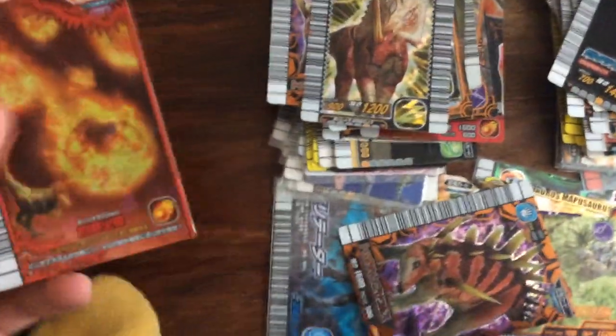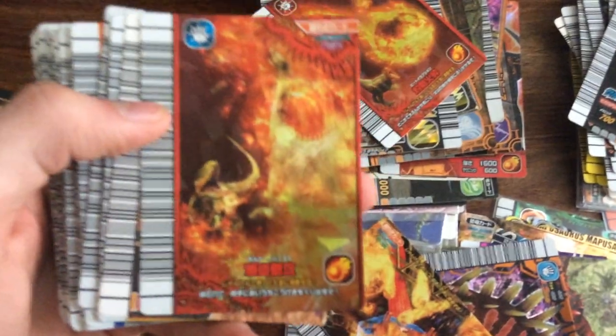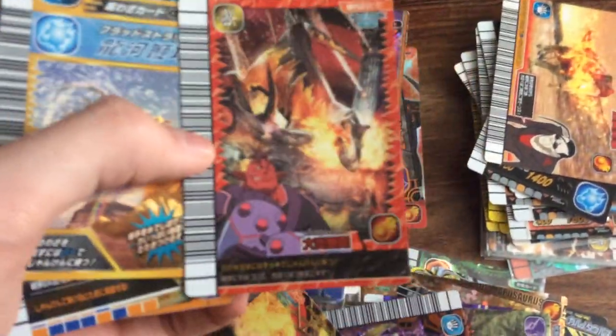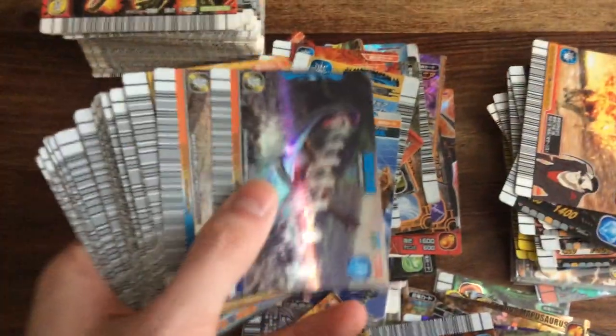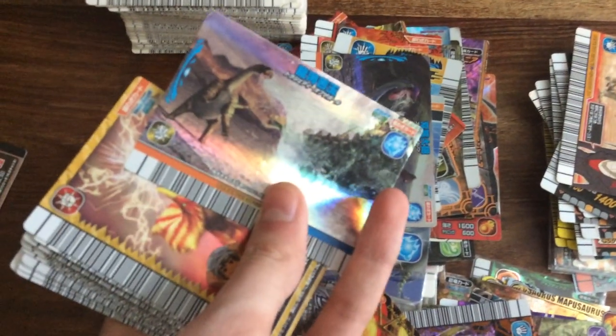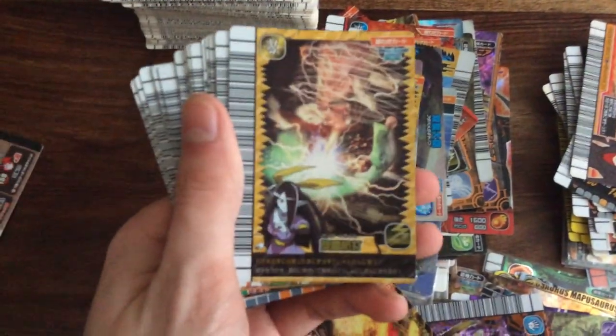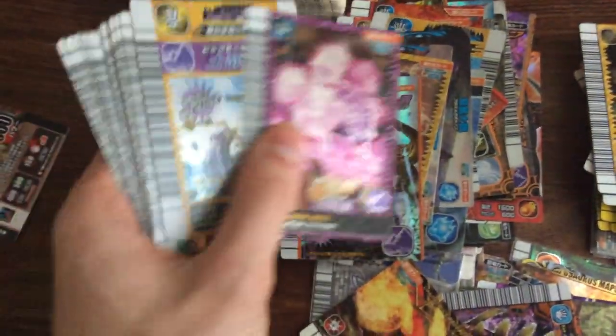On to super moves now. Double Heat Eruption — those'll be on the bench. Volcano Burst — yeah, I got that. Pretty much all these super moves are for trade. Burning Dash — I might keep some of the Japanese moves. Firebomb — I already have that again. Tragedy of the Sphere. Aqua Vortex. Futabasaurus Cannon. Lightning Strike. Thunder Driver — I'm not going to trade that one.